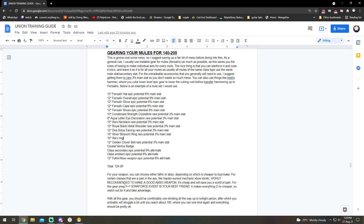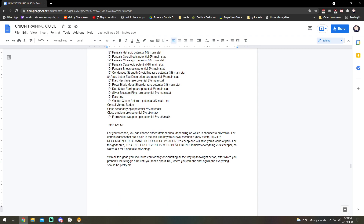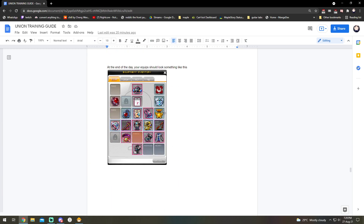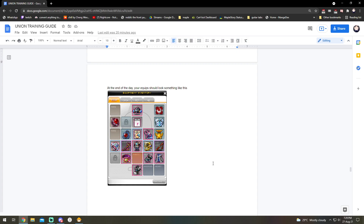12-star sounds expensive, but my recommendation is to wait for a 1+1 Star Force event — your best friend. It will cut down the cost by three or four times. Everything starred to 12 during a 1+1 event can be done for just a couple million meso. You should technically be comfortably one-shotting all the way up to Twilight Perion with this gear. This is what I use for training my mules and it works perfectly fine, so if you have a better way use it, otherwise try my method.